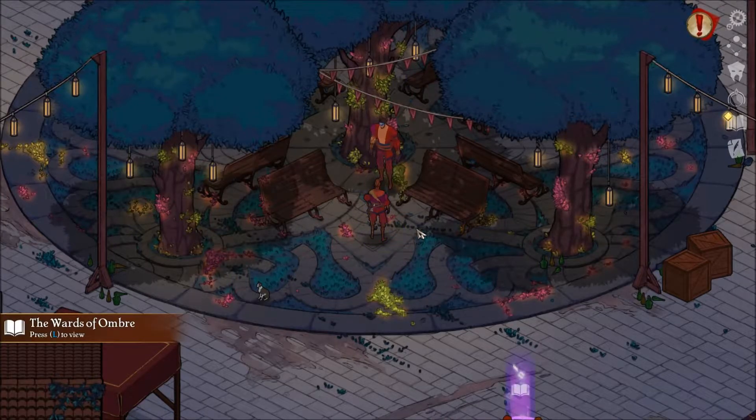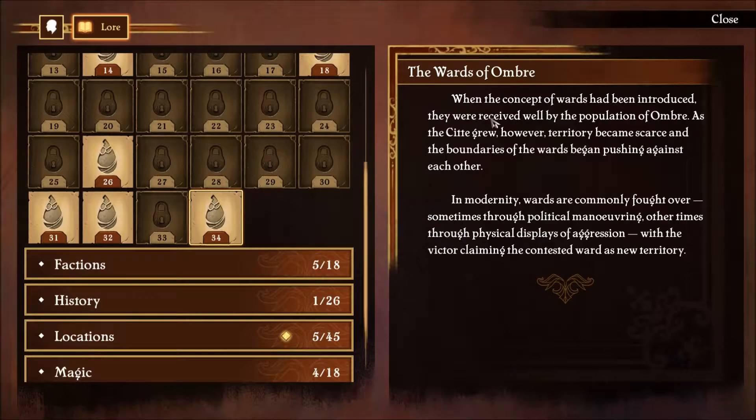The wards of Ombre: when the concept of wards had been introduced, they were received well by the population of Ombre. As the city grew, however, territory became scarce and the boundaries of the wards began pushing against each other. In modernity, wards are commonly fought over - sometimes through political maneuvering, other times through physical displays of aggression, with the victor claiming the conquered ward as new territory.